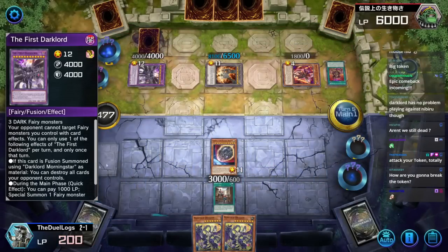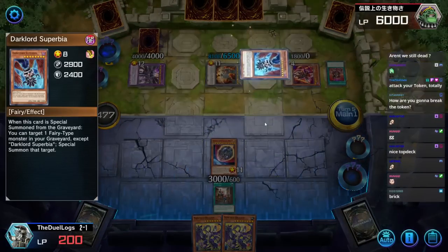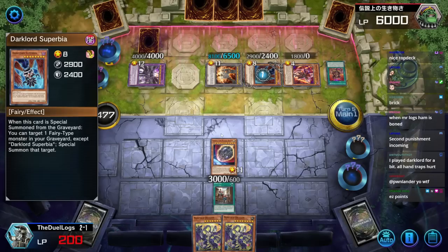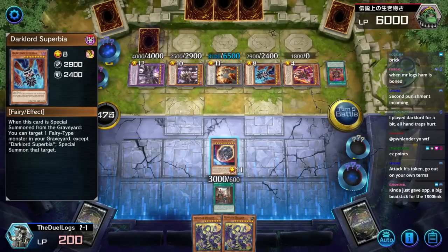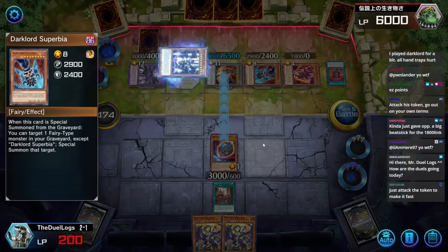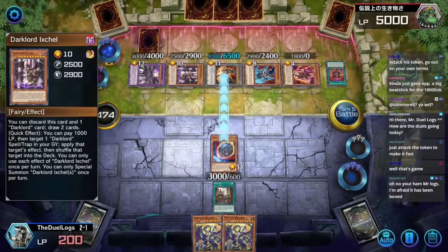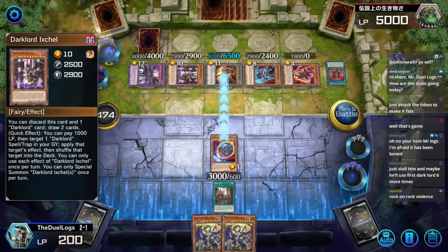Pay a thousand life points, special summon a fairy monster from your hand or graveyard in defense position. Dark Lord Superbia. Special summon another fairy monster from your graveyard. A second punishment incoming. All I have in my hand is Montage Dragon. Continue your main phase? No! I'm just trying to lose real quick. One last search. How'd the duels go today? I'm winning every single duel — except for this one which I just lost.